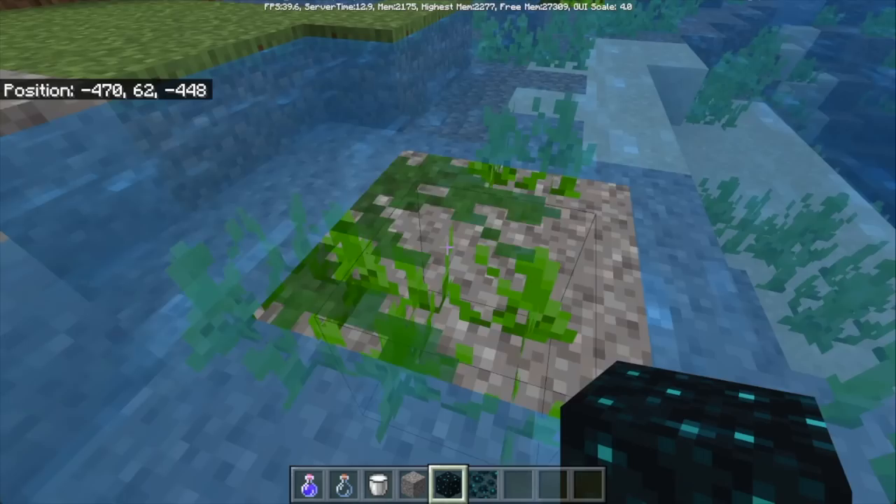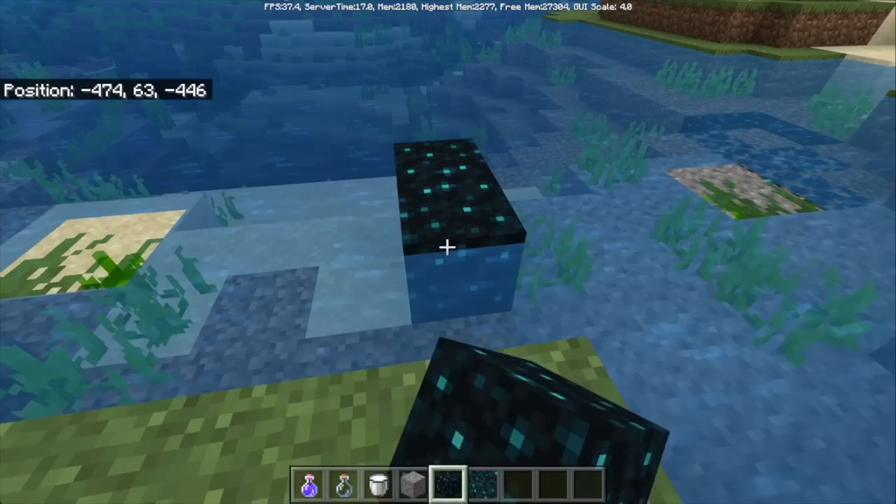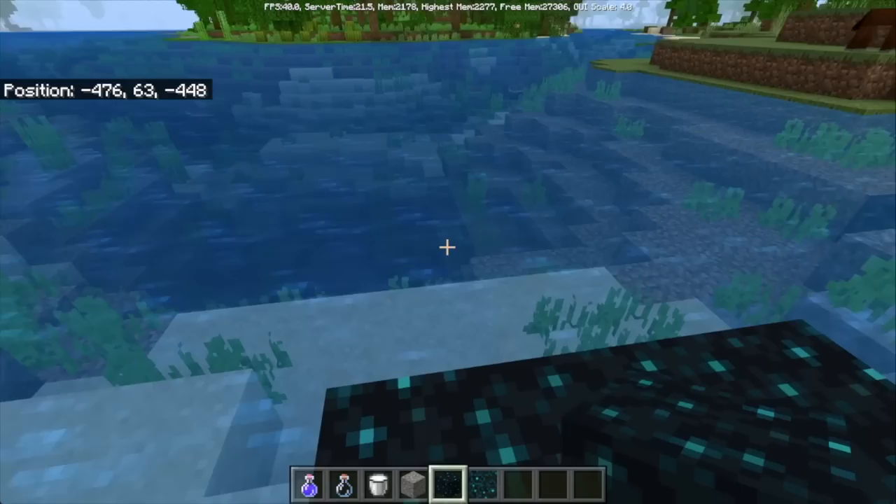Because the new skulk blocks are quite an interesting palette to play around with. One of the easy ideas I had would be: would it be fun to cover the entire surface of a river with skulk blocks? So it'd be a skulk river. But I think you'd lose a lot of the depth that the river actually has that way, and so one of the ideas I immediately loved was — what if you replaced the river bed?